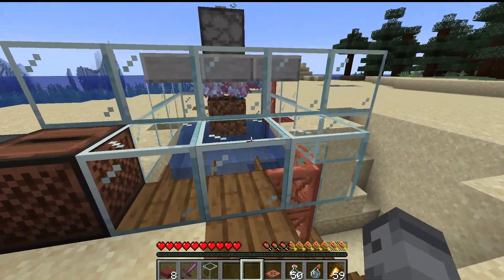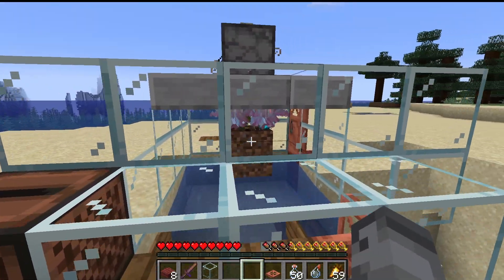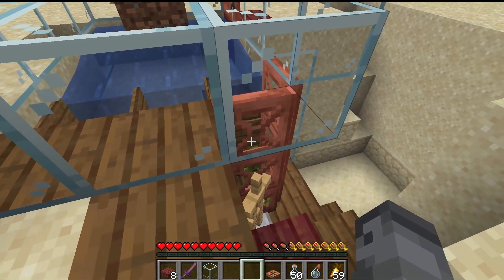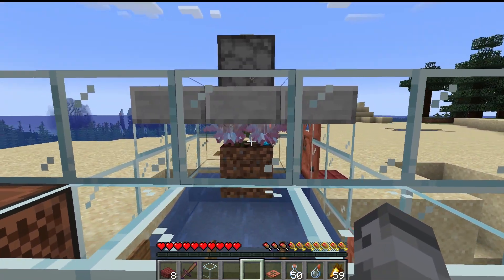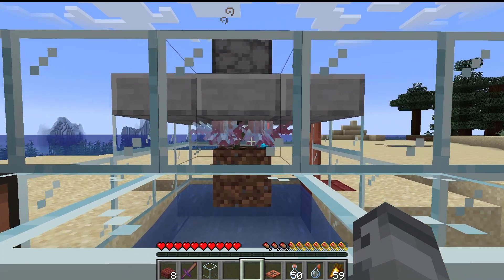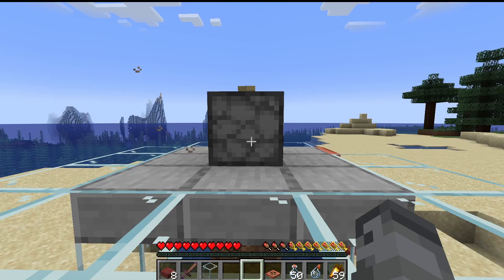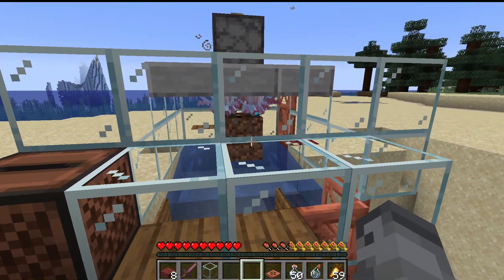The way this works — it's a very small farm, you don't need any of these things, but it's just this little section here. The way it works is the allays can out-heal certain types of damage. In here we've got splash potions of infestation; you can fill them up with however many you want.